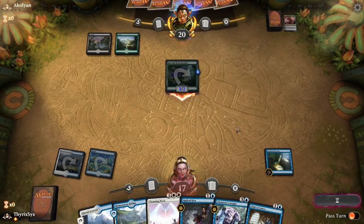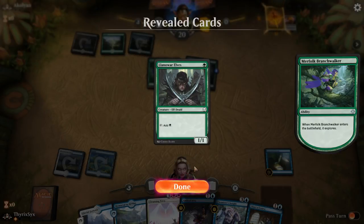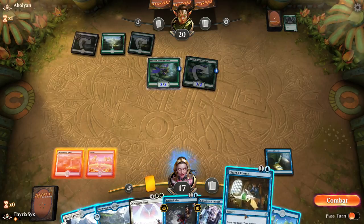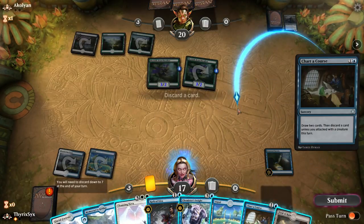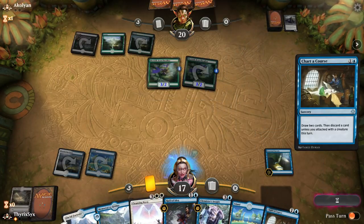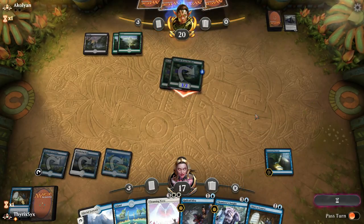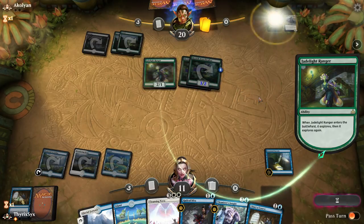I do need to get rid of that Branchwalker though. I'm trying to mill you. I assume they're going to keep that. I think I want to Charter Course away this before Drowned Secrets — it draws me two cards. Actually, I think I'm going to get rid of Field of Ruin. That could be incorrect. Next turn I can Chemister's Insight — actually it might be better to just Radical Idea or Charter Course. I will be able to Cleansing Nova on five, and it looks like my opponent is kind of stuck on lands. Never mind.